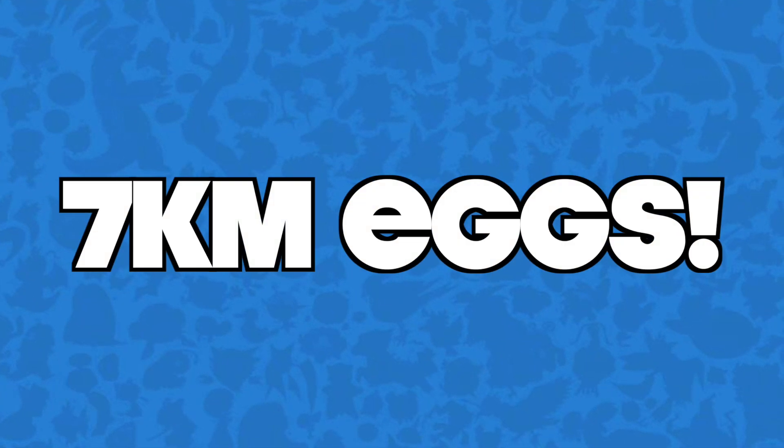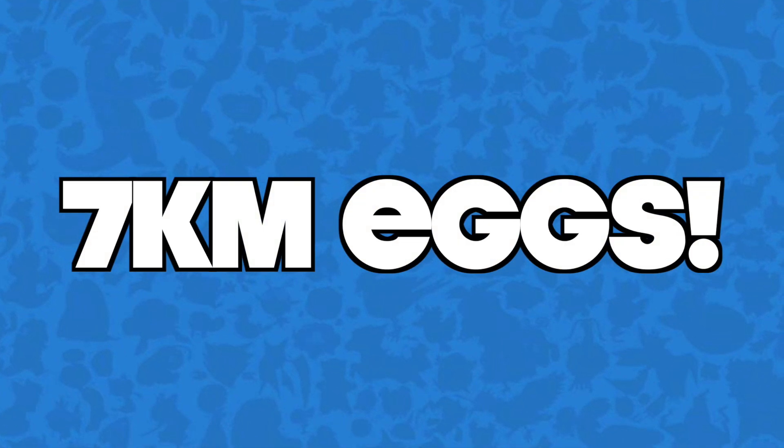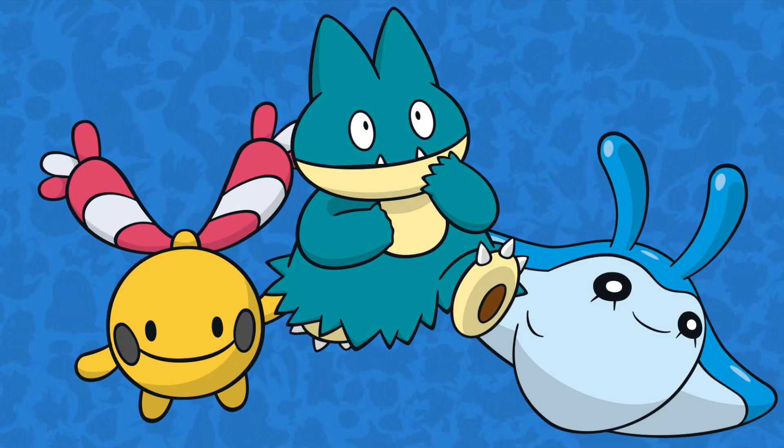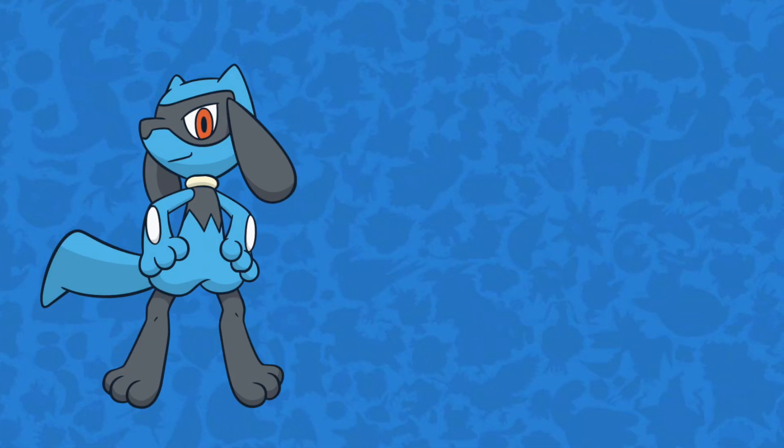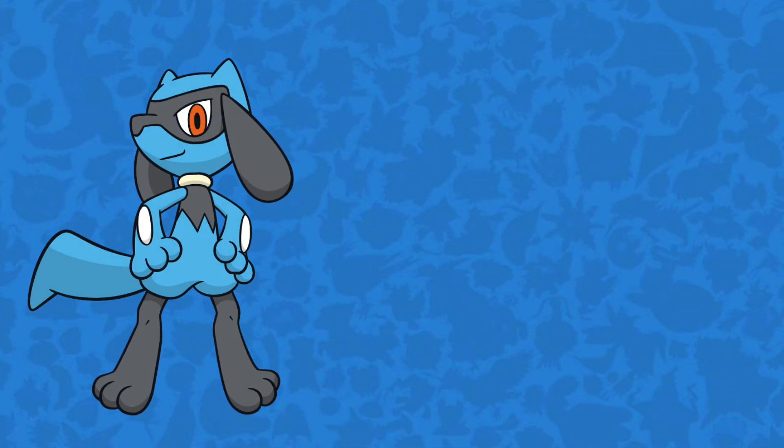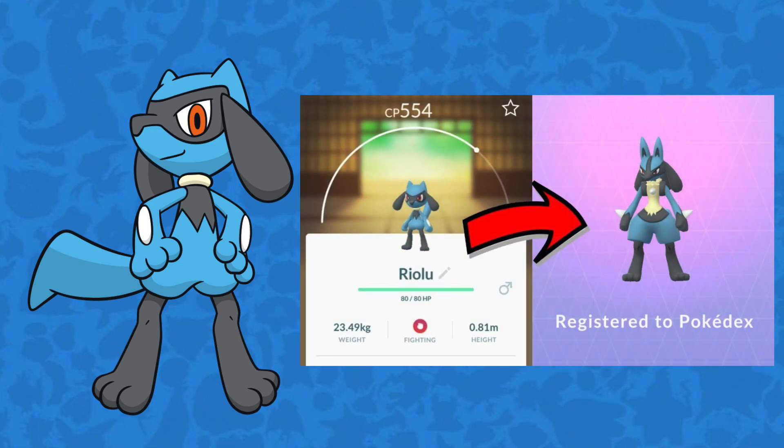In addition, the 7km eggs finally have a use again. The Gen 4 baby pre-evolution Pokémon Chingling, Mantyke, and Munchlax are all newly available from 7km eggs. Furthermore, Riolu is available from 7km eggs now, so you have a solid shot at getting that Lucario.